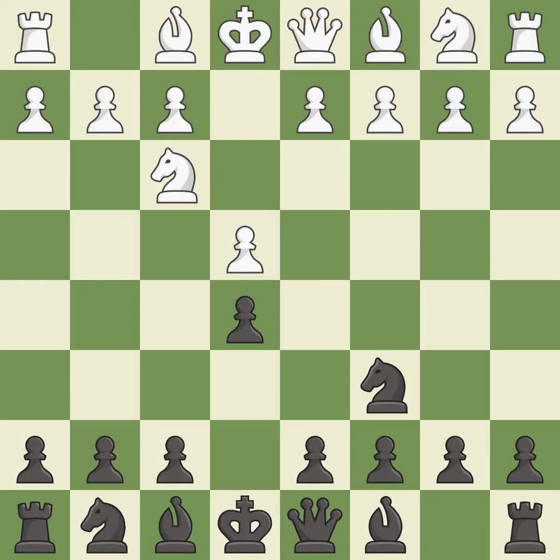Nc6 develops the knight toward the center, protects the pawn on e5, and eyes the d4-square. The Ruy Lopez opening develops the bishop to immediately attack the knight on c6, the lone defender of the e5 pawn.